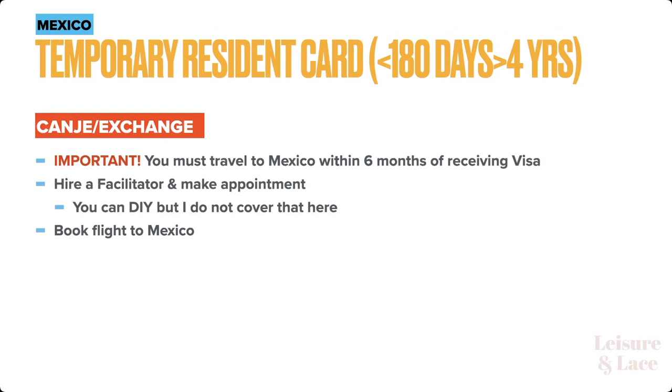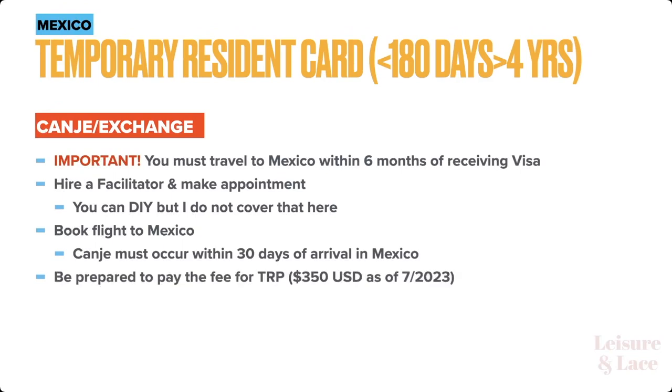After you hire your facilitator and make the appointment, you'll ideally still be in the United States, and after that's done, you're going to book your flight to Mexico, because at this point you've been approved for your residency visa. The exchange must occur within 30 days of arrival in Mexico — if you miss that, you will end up starting all over again. There's a fee for the temporary residence permit or card of about 350 US dollars, so be prepared to pay that.